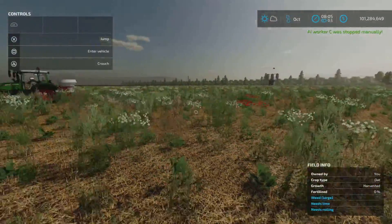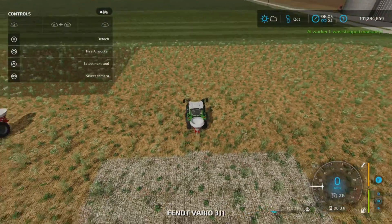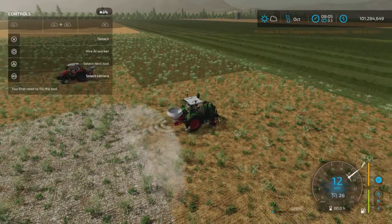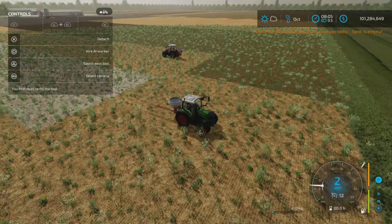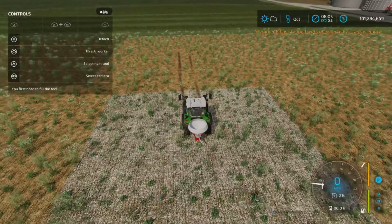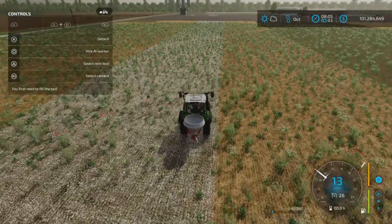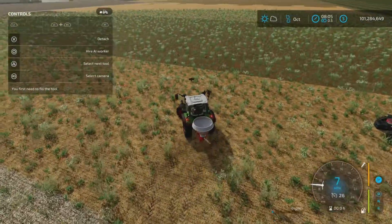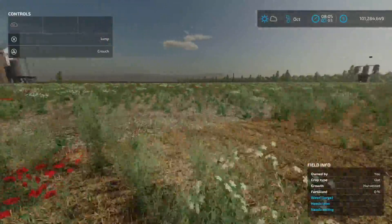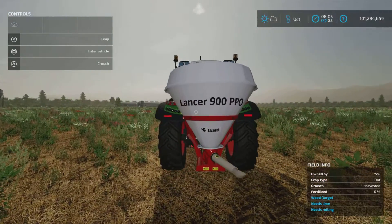We're going to stop him and pop out to check the lime. Lime exits very quickly as you know, and as you can see it's already emptied out. It does spread at 18 meters as well, but even at 900 liters it doesn't go very far. Probably not very practical for lime, although it does work.